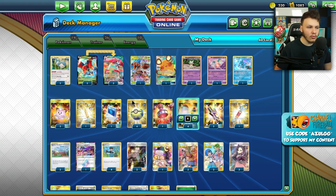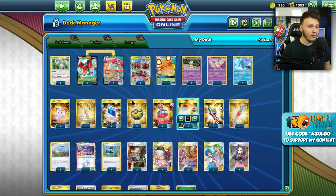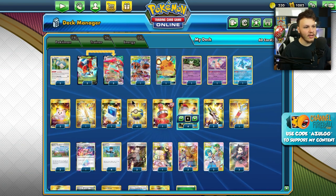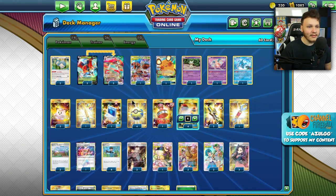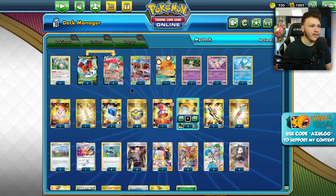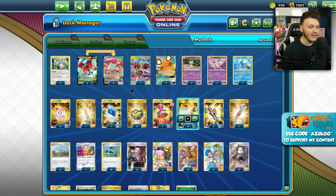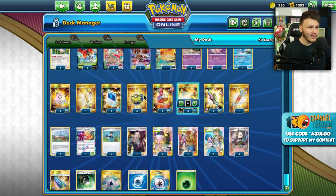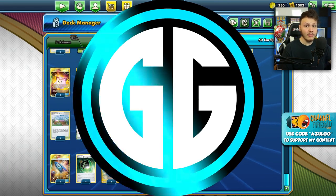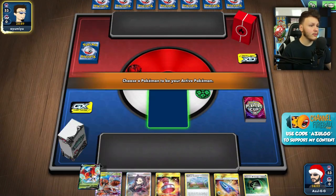We need a little bit of extra damage to sometimes take those knockouts, because that's not too much damage. Our opponent can kind of control how much we can do for damage — they can just not attach and not attack this turn if they don't want us to hit too hard. So making sure we can get as much damage out of our abilities is a pretty big deal. That's the list — shoutout to iam_fluke for the build. Let's get into some games.